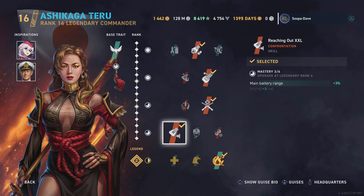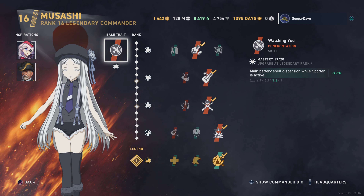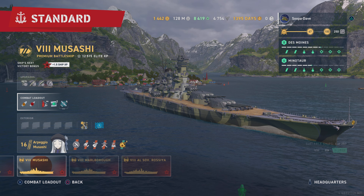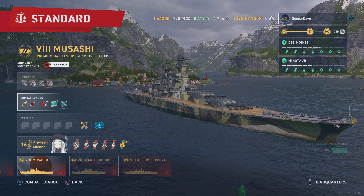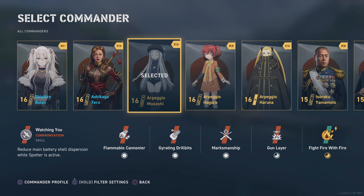When I say a slight bit of range it's only three percent, which is a help, but the trade-off with Musashi involves a few things. The base trait — main battery shell dispersion while spotter is in the air — is up to eight percent. That's significant because this build has four spotter planes, so eight of your shots are going to have much better accuracy.